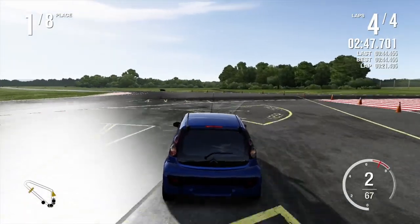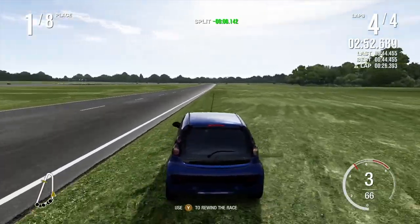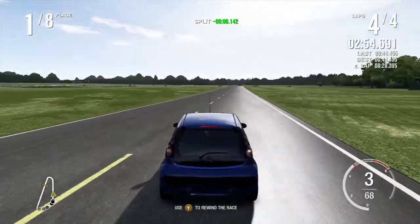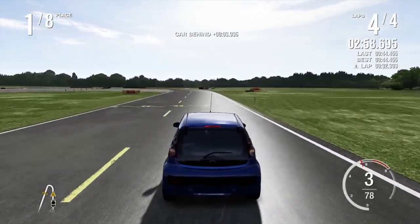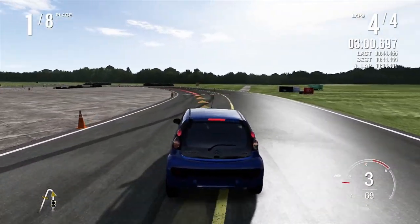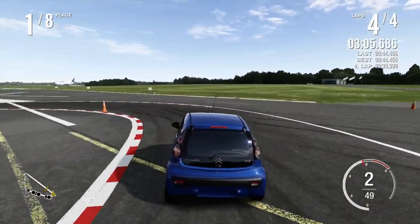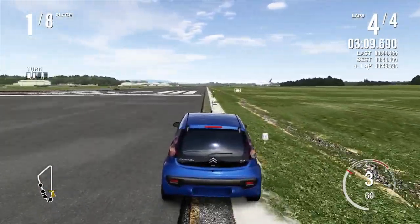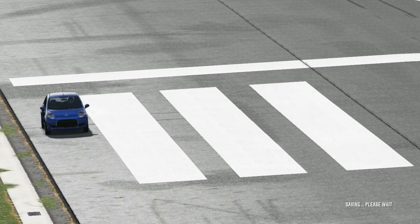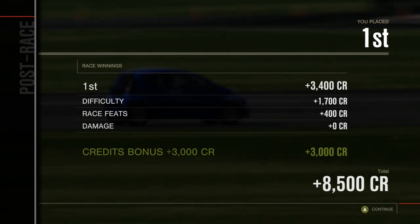One thing I've just noticed is the rotation of the minimap is very strange in this game. It's done based off of where you are on the track. So as you're turning into a corner it looks strange, especially for something with this wide a track — it looks really odd. Oh, we got it. That was a good race though. I'll take it.